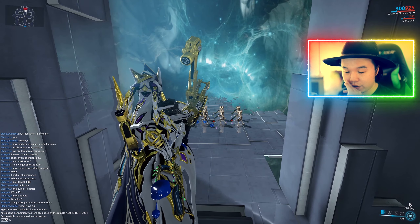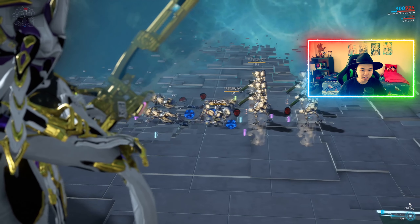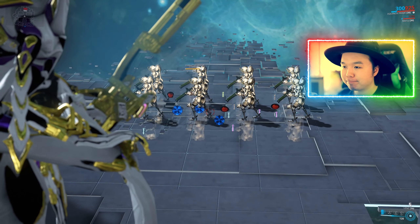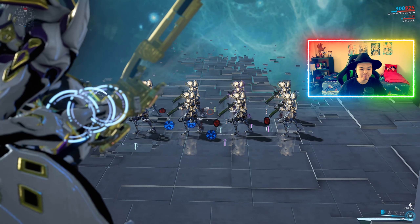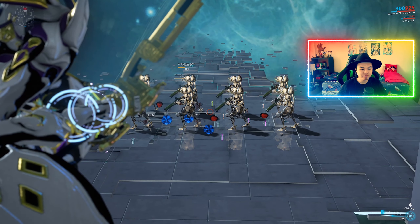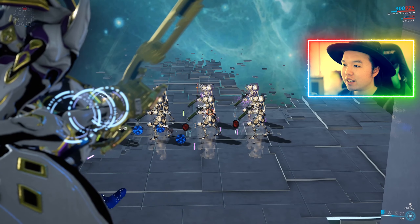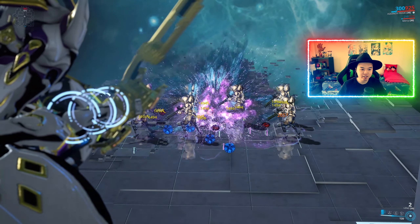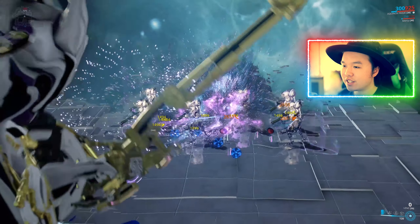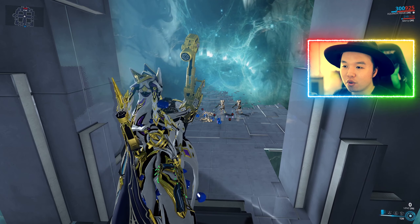So, the exact same level 100 Corrupted Heavy Gunners. First bomb — doesn't do a whole lot, namely because of the low status chance. Still doesn't do a whole lot. Third bomb — finally we get a Viral proc, and the ones who got Viral proc should probably be dead real soon. There's one — four, basically five, six. And we've already run out of arrows, by the way. So the Kuva Brahma not only does more damage, it actually has more ammo in the tank.